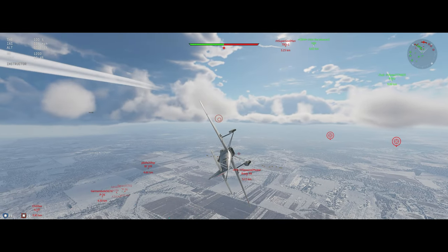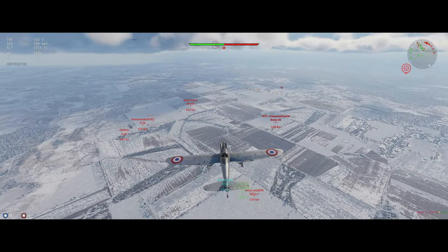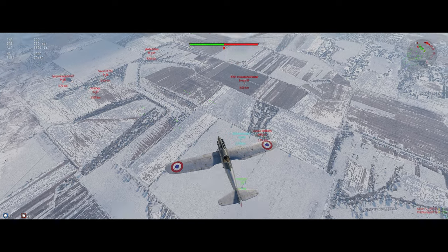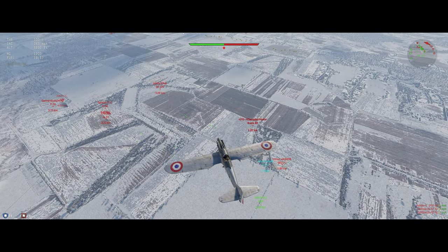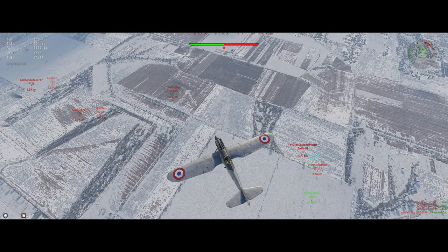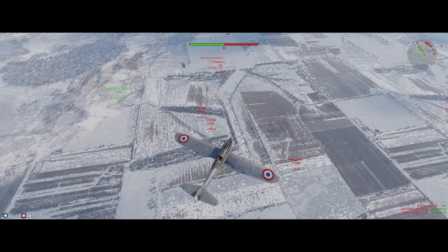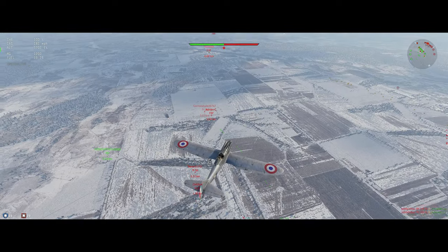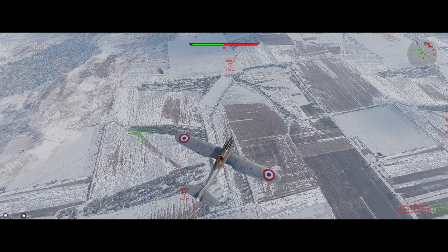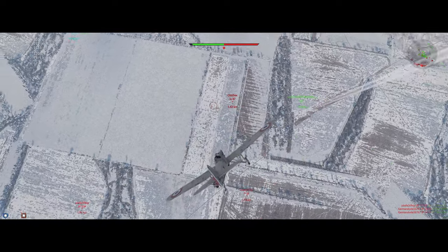Good news is everybody on the opponent's team dove — that helps us. Looks like this Breda is setting up to slot in behind our guys. Don't want to dive in just yet because all three of these are looking for a target. Those two seem to be running away and I'm not worried about my stall speed. All right, let's go Stuka hunting.